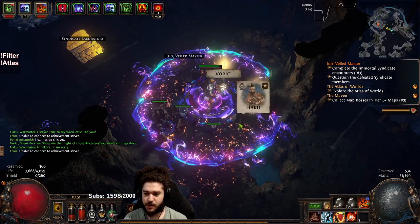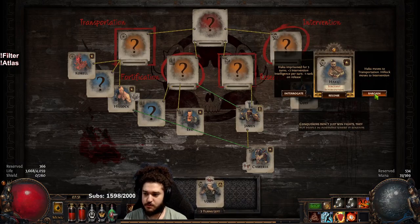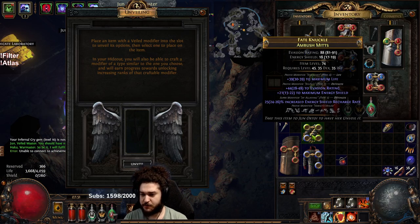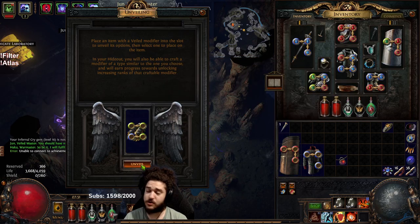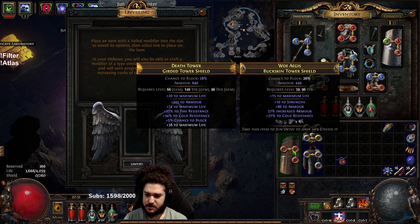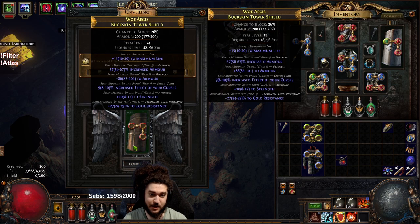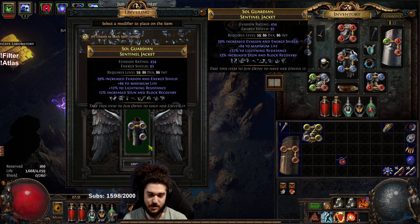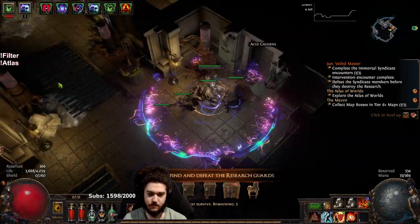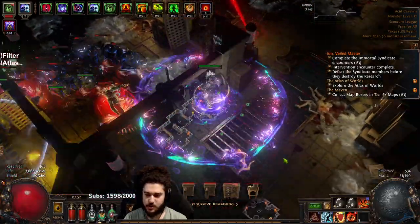Here's what we're going to do with Betrayal: I'm going to interrogate Varichi to build up some intervention intelligence, and then with Haku I'm going to bargain for some loot. Let's take a look at what we got — gloves have a prefix, which could be plus two area gems, so that could be a pseudo four-link or five-link, but we did not get it. The shield — we got curse effect, which at this point in PoE is actually not bad, so we'll take that.